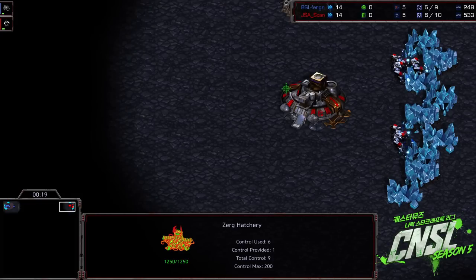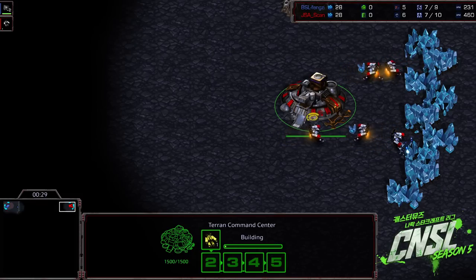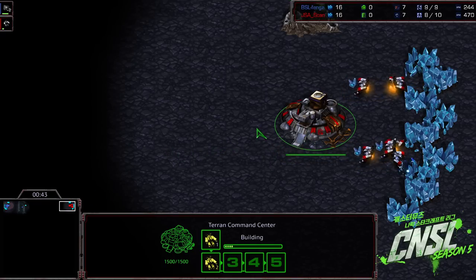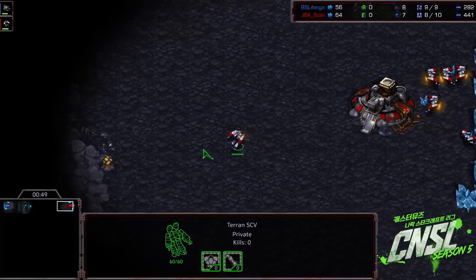Very well done, and here he is playing against a friend of his in Scan, in the top right. Scan, of course, defeating our Polish player Ziggy, who tried to do a one base build, but Scan just deflected it so hard. A player of Scan's caliber can certainly make you feel the fool when you try to cheese him sometimes. Of course, Ziggy is not out of it yet, neither is Yun. They will be playing in that loser's match best of three after this best of three.